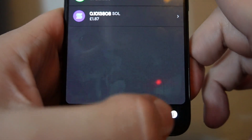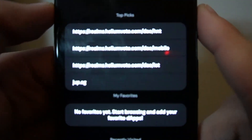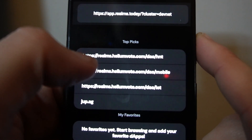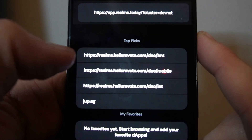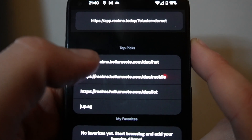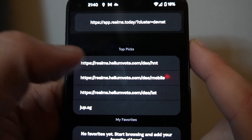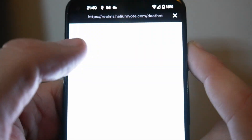The next step is to hit the DApps browser button on the bottom right and you get given these options. These options are the HNT DAO, the Mobile DAO, and the IoT DAO. To put a position in and actually stake, you have to stake HNT and then you stake it against the DAO of your preference.